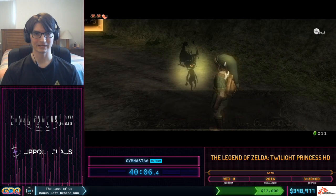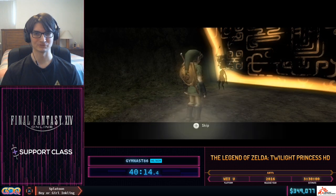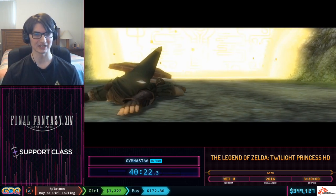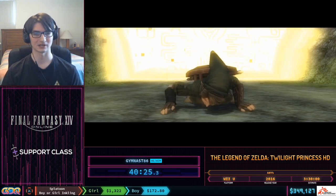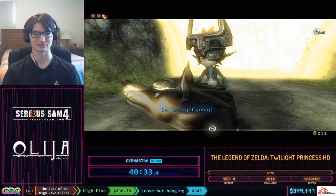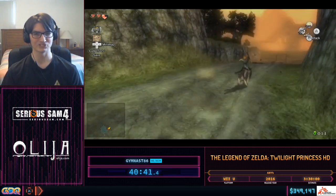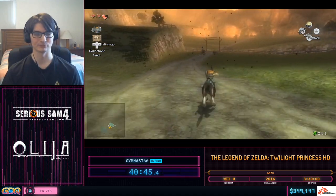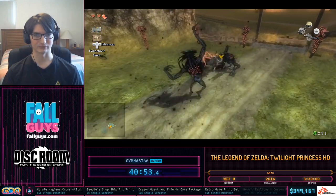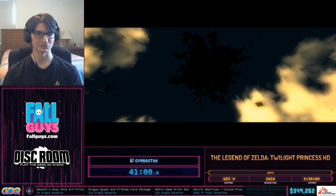Now we're nearing the Eldin Twilight. On the original version, runners have to do a trick known as Gorge Void — after defeating Shadow Beasts, you get one frame to jump attack as Wolf Link into the Kakariko Gorge to skip a cutscene that forces you back to Faron. Thankfully we don't have to do that in this game — we can do it but it doesn't save time. If it were required, we could just hold ZL and A to input-buffer the jump attack with 100% consistency. It's a weird situation where it's useful in one version but hard, and in the other version it's easy but not useful.